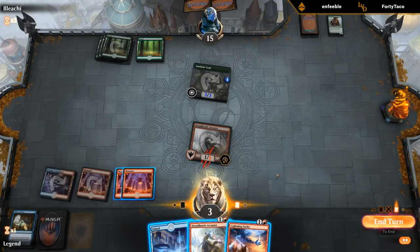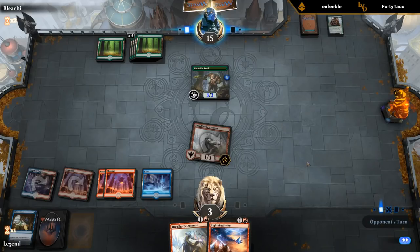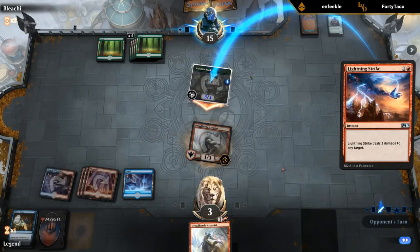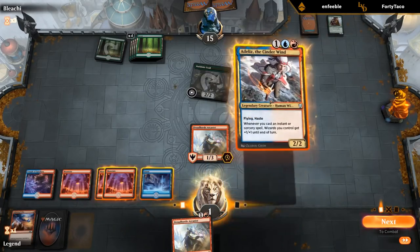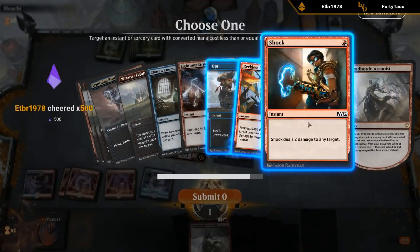That keeps us alive for now. I guess I want a Lightning Strike — I'm probably better off Lightning Striking on the opponent's turn so they have to spend one mana saving the Troll. And they're pretty far away from casting Galta. And there's Adeliz! So I can play Adeliz, attack, Reckless Rage or Shock, and play Arcanist — and then next turn we might have lethal. I guess now I'll go for the Shock, and keep Reckless Rage in the graveyard for now.